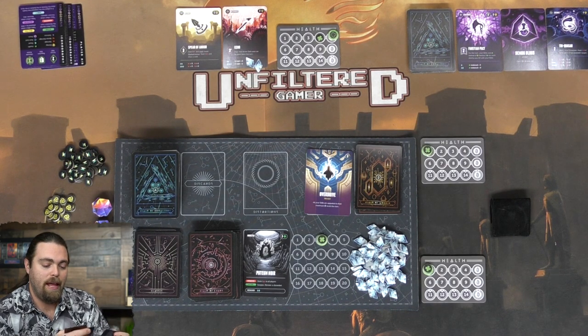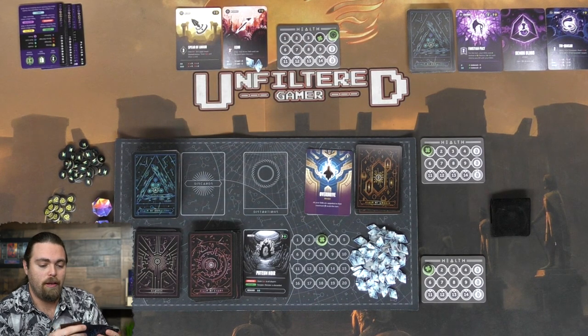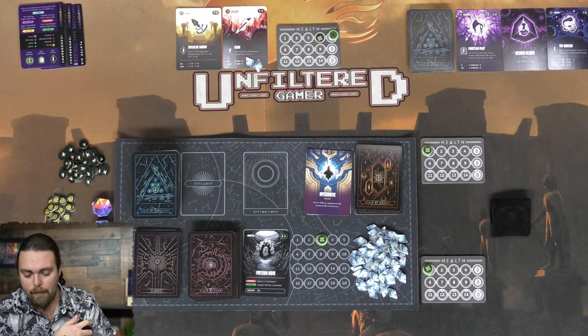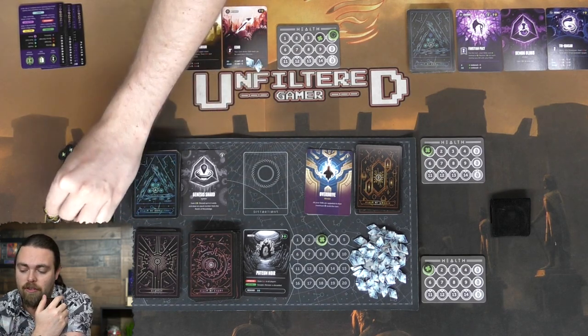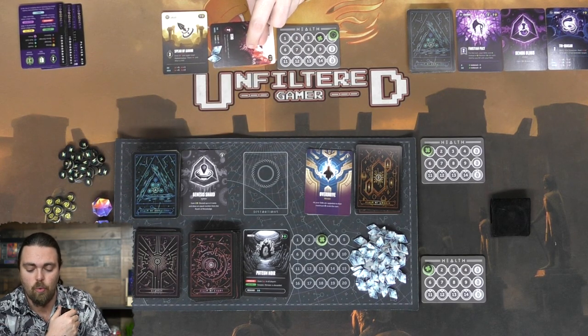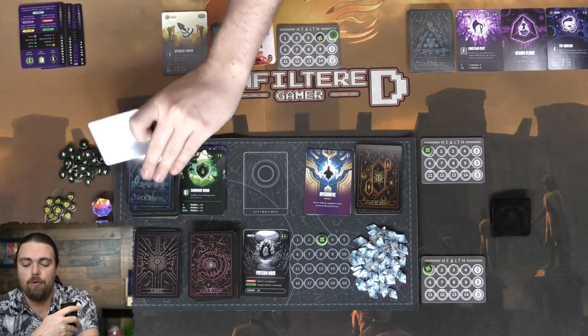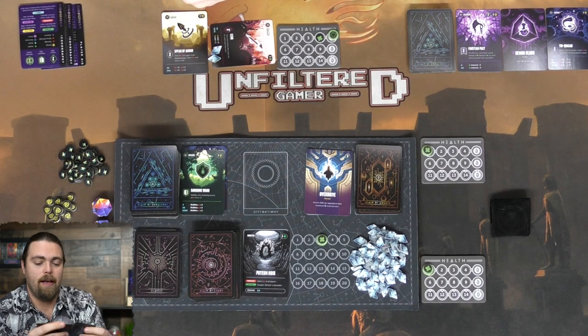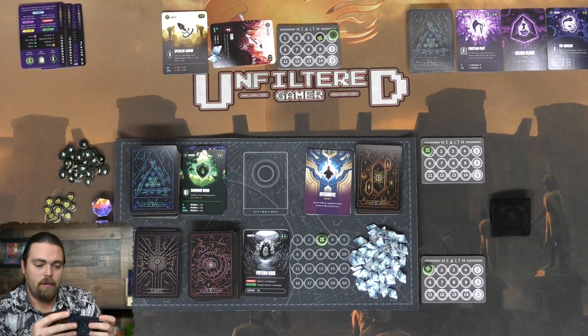I've got a Titan's Heart which gives one energy to spend on skills - or four if I only have two or less cards in hand. There's a Genesis Shard that lets me gain two currency and discard up to two cards to draw an equal number from the Realm of Knowledge. I'll start by discarding a card and gaining two currency, then spend it to allow my next skill to activate twice, then discard cards I don't want to draw new ones.